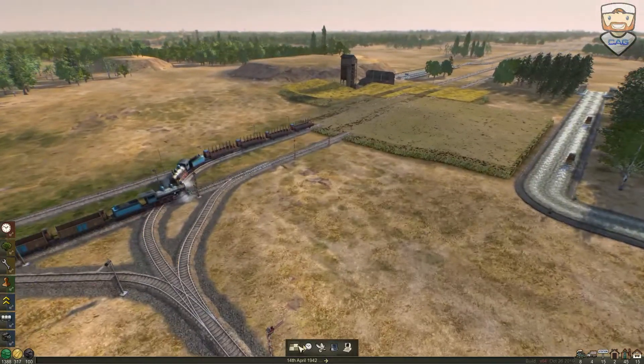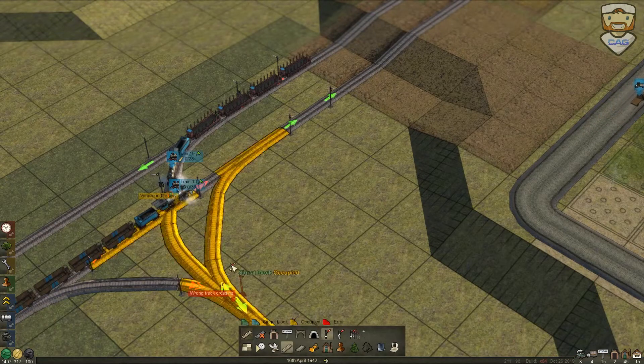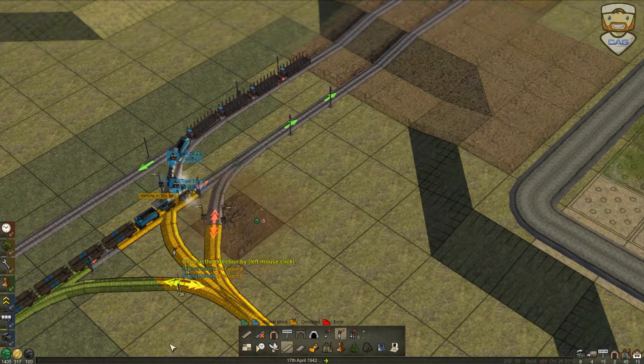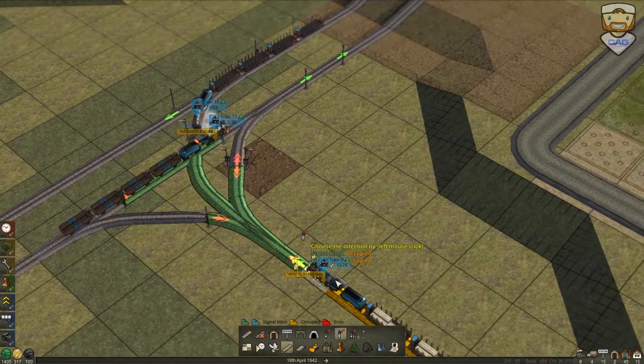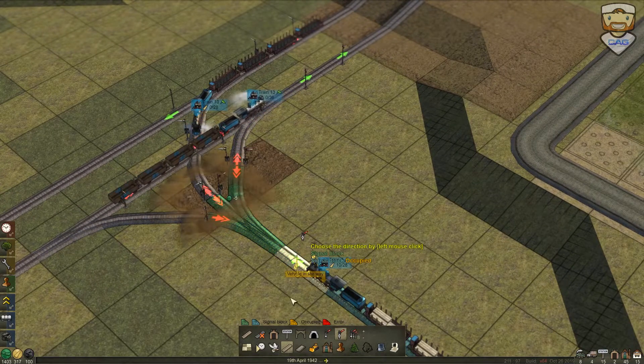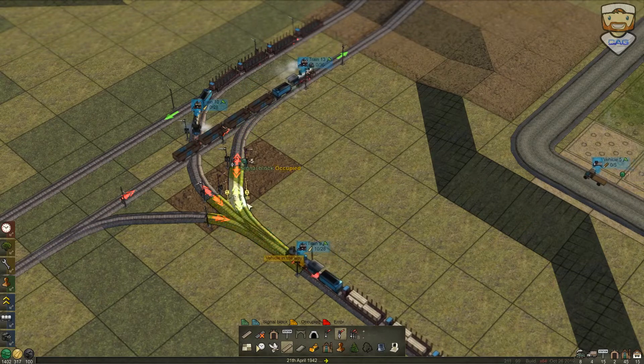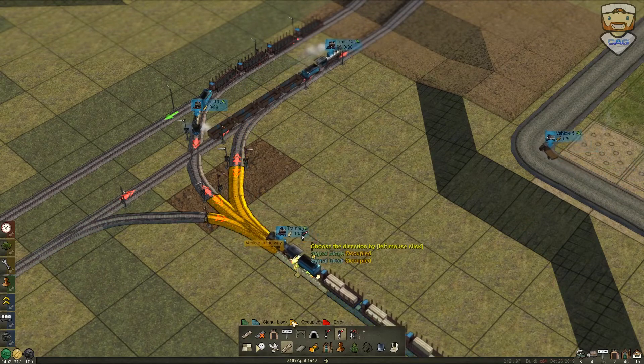We can probably remedy that situation pretty quickly by putting in a signal right about here — we'll probably use this one. Like so, that should allow that train to go, which will allow this train to go, especially if we put one in there as well. This should be able to exit out this way in a second, hopefully.